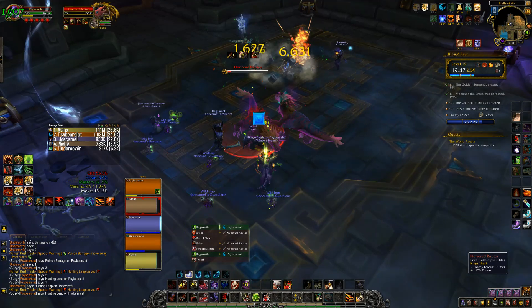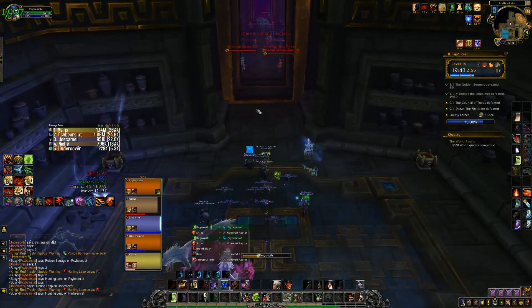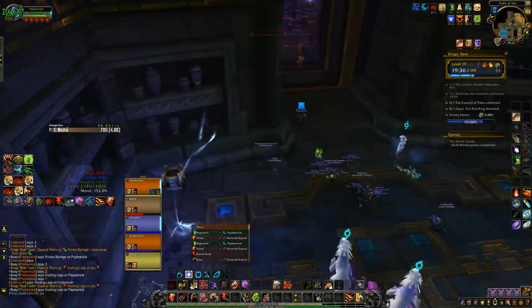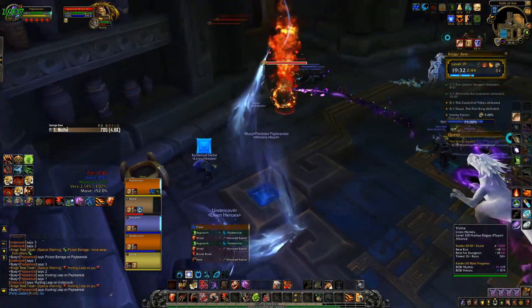If you're a Feral Druid, Hex is fine — just play smart. Make sure you're getting through a lot of your offensive cooldowns as well as defensive cooldowns, because you've got probably six or seven minutes on this bridge. Just make sure you're pumping out as much DPS as possible.